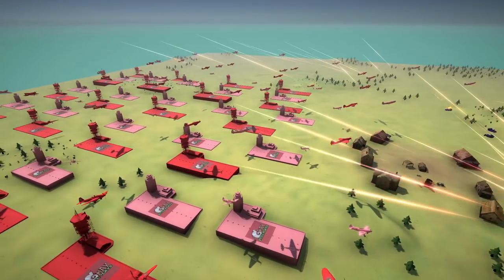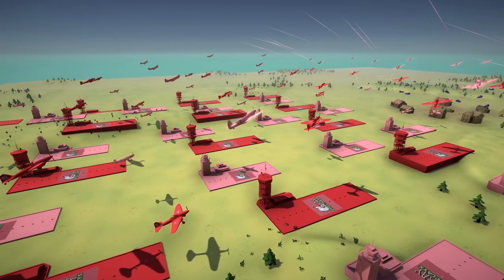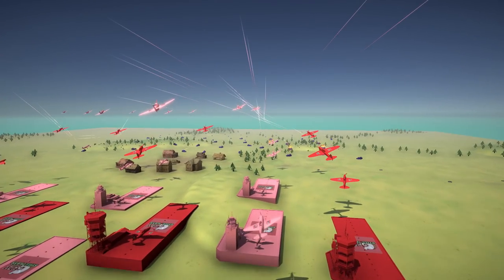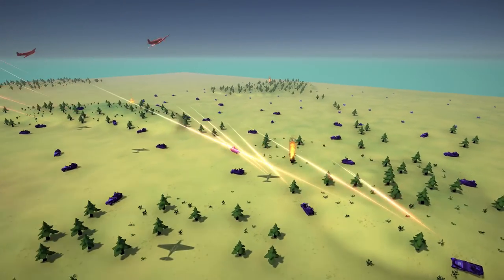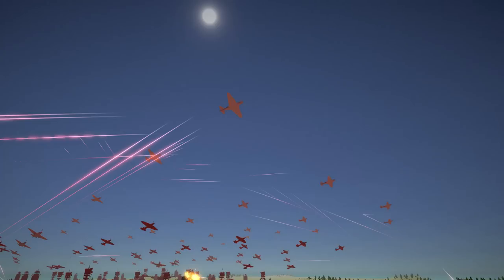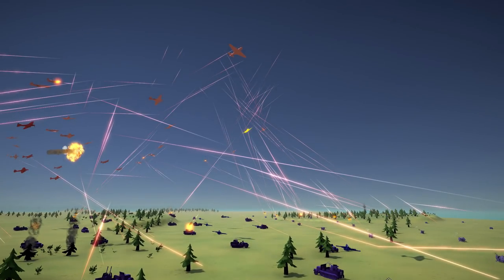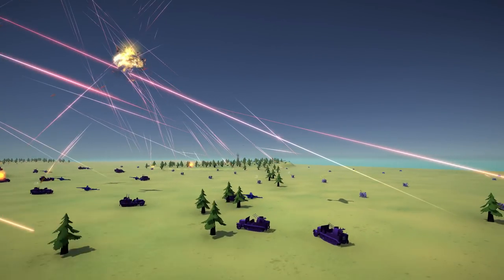Oh Lord in heaven, look at this! Spacing them out is a fantastic idea because now they're not crashing into each other. But look at how crazy that is as they all take off into the air. Right over here we've got all of this different AA stuff going on. The planes are flying overhead.